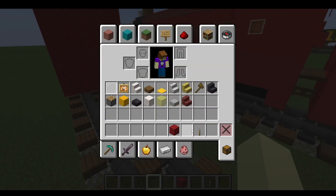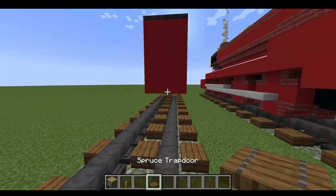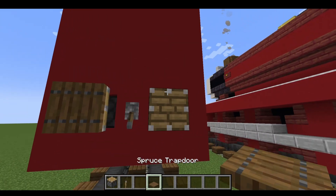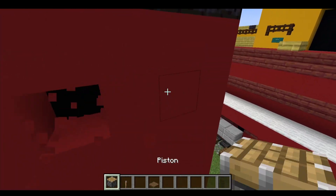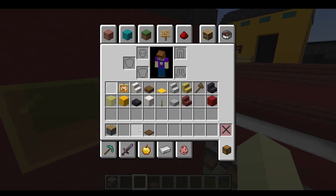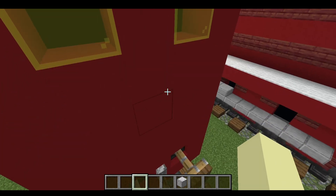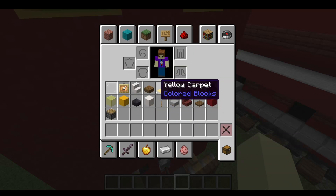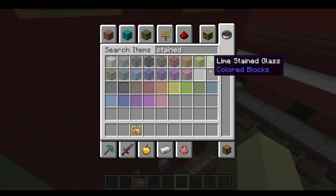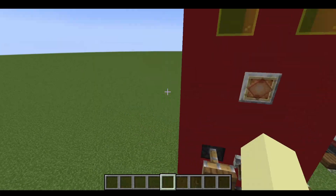Get the leather back, get a spruce trap door, place that there — piston, leather on spruce trap doors. For the back as well, grab a polished diorite and put it there, put it in the frame. Get some red stained glass, put the glow out front there, red stained glass, make that diagonal.